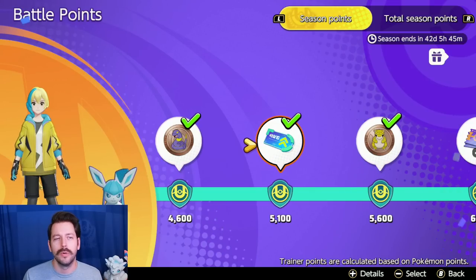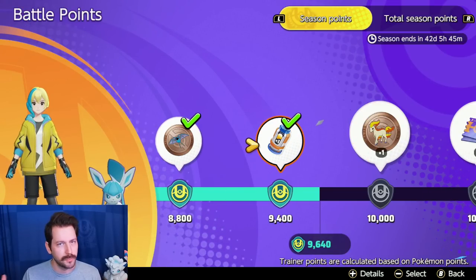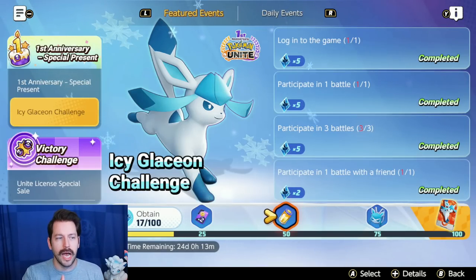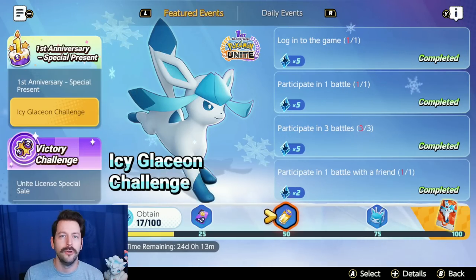Basically, they're giving you a lot of different ways to start unlocking these Boost Emblems right away just by playing the game. Anywhere you look, including something like this Icy Glaceon Challenge, there are ways to unlock more Energy Tanks. I will show you what it looks like to roll for 30 Boost Emblems later in this video. Day 2 is going to tick over here in a little bit, and I'll show you what it looks like to roll a bunch of Boost Emblems and we'll make a new build.